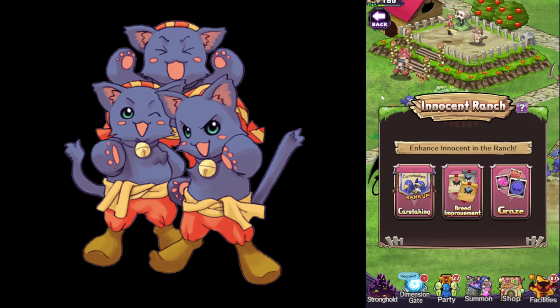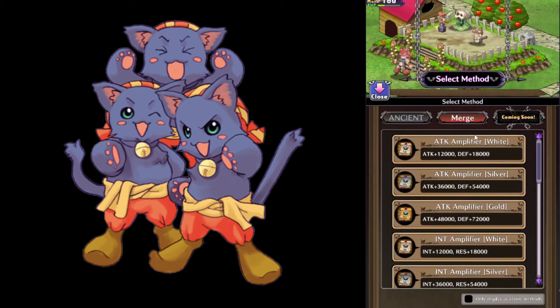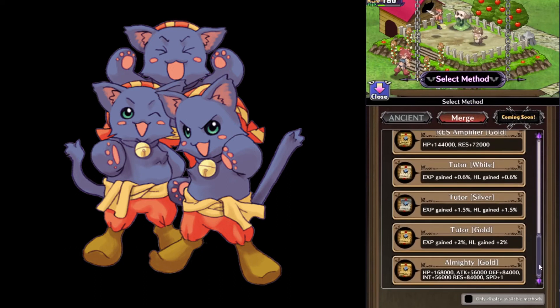The only exception for this would be weapon mastery and skill enhancers — they are rare to get, so fuse them whenever you have more than you need. Next is the merge function: you can combine amplifiers to make better ones, but even the almighty gold amplifier is not as good as the ancient innocents, so I wouldn't recommend investing in them.